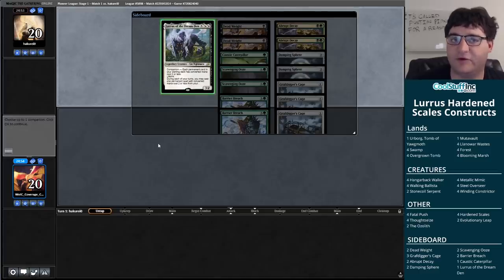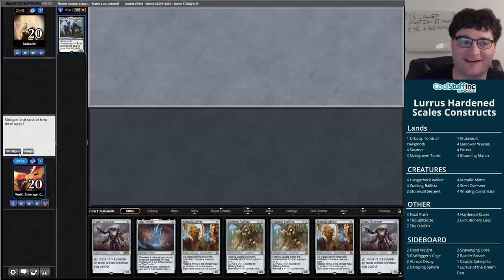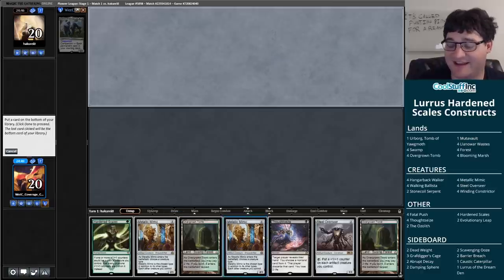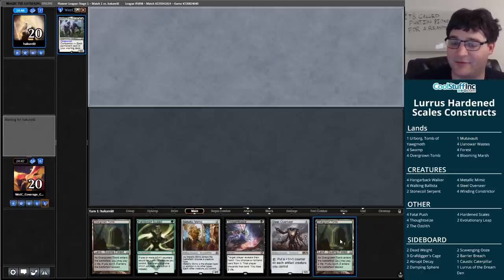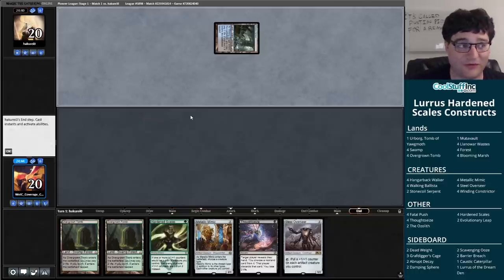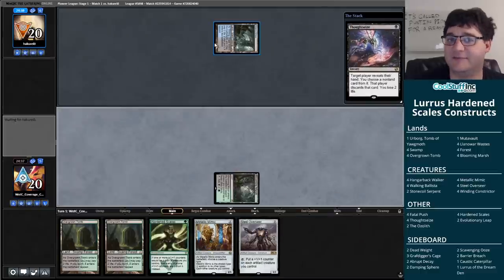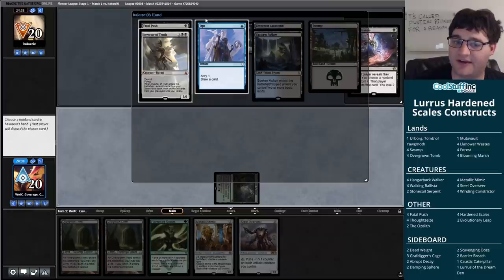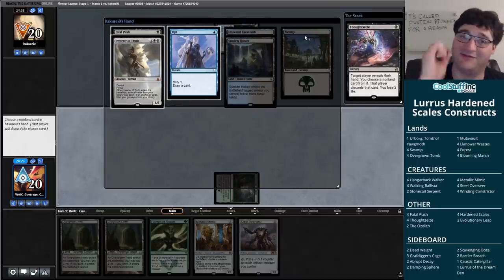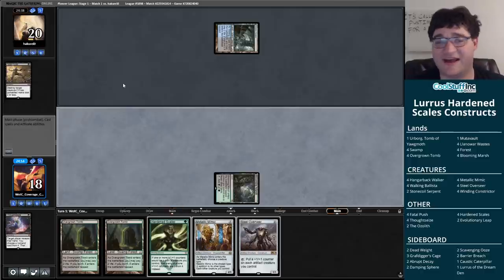Trying to pick up another win with our Lurrus Constructs deck. Mulliganing — let's see if we do any better. Opponent kept seven, this is a keeper for us. I like this hand a lot — pretty easy to set up Mimic here, we get a Thoughtseize on our opponent, we're on the draw. Watery Grave tapped — looks like we're probably playing against Dimir Inverter. This is actually a pretty medium hand for my opponent — they don't have Thassa's Oracle, they've got a Fatal Push. I'm just going to take the Fatal Push and try to kill them, I think.